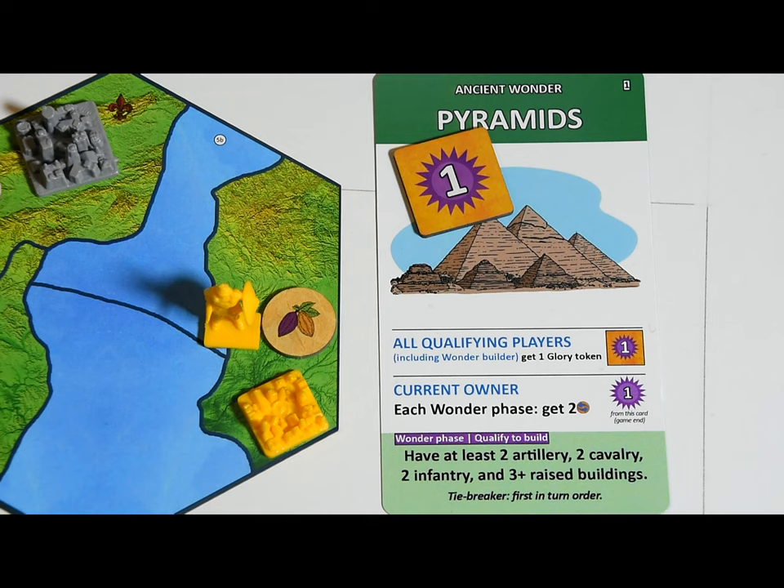The owner places the wonder on one of their cities on the map. If that city is taken over, whoever conquered it will seize the wonder and benefit from its abilities and from its current owner's glory bonus at the end of the game.